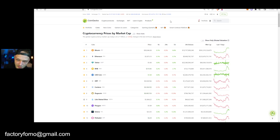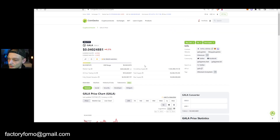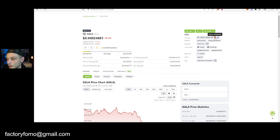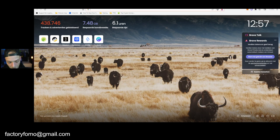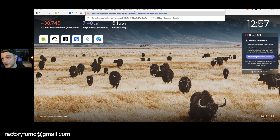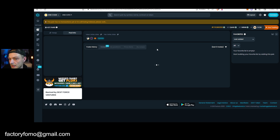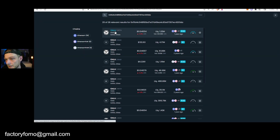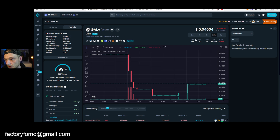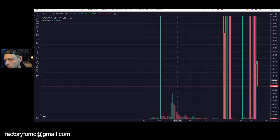But that said, maybe not — because it's very similar to what Gala did. Gala also released their coin and a lot of people were already holding the token because of the nodes they had. So if we compare it to that, it's possible. Let's take a look at what Gala did back then on the weekly chart.